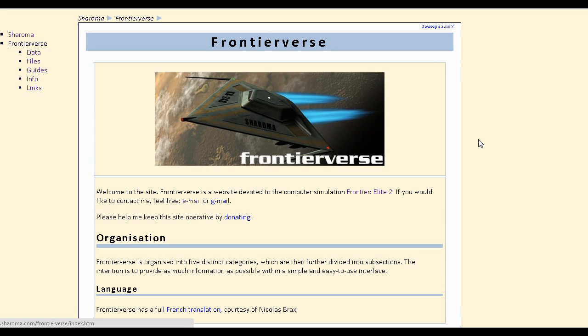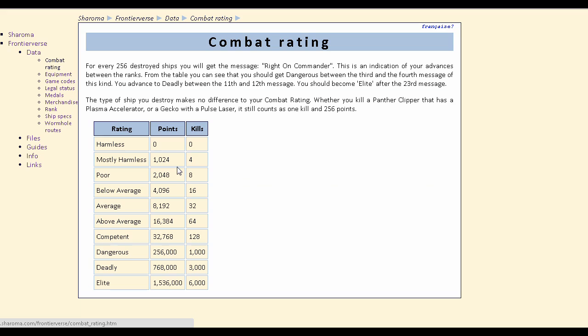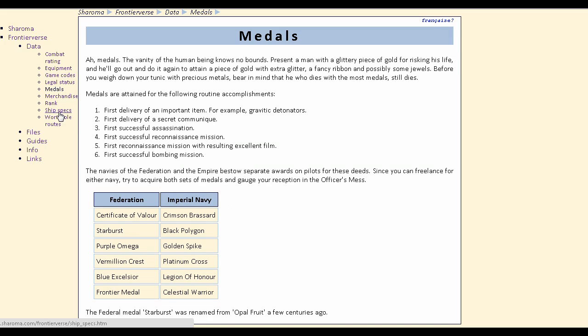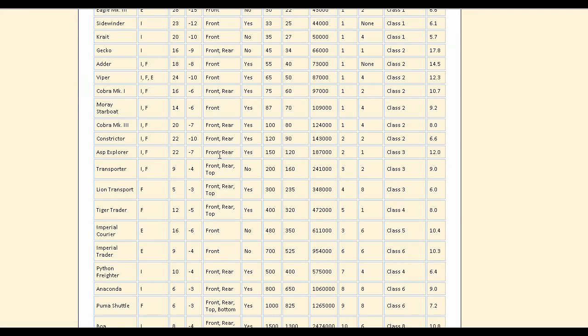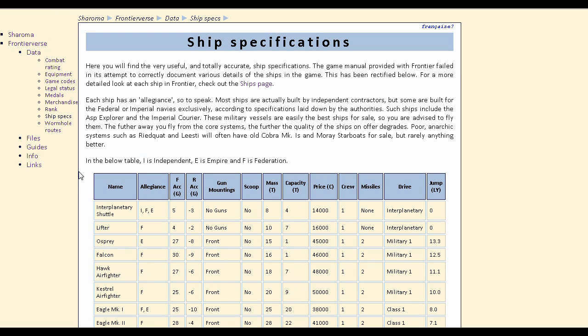There are a couple of websites I should mention which have been very useful in making this series and in playing the game over the years. One of these is Frontierverse at shiroma.com/Frontierverse. It's got a lot of information and guides about the game. You can find out stuff about your combat rating — there's a list showing how many kills and things you need to get up to different levels. There's a lot of technical information, a listing of all the equipment and what it does, stuff about your legal status. This part was very useful in putting together the ship guides section, so I must thank the author of this website.